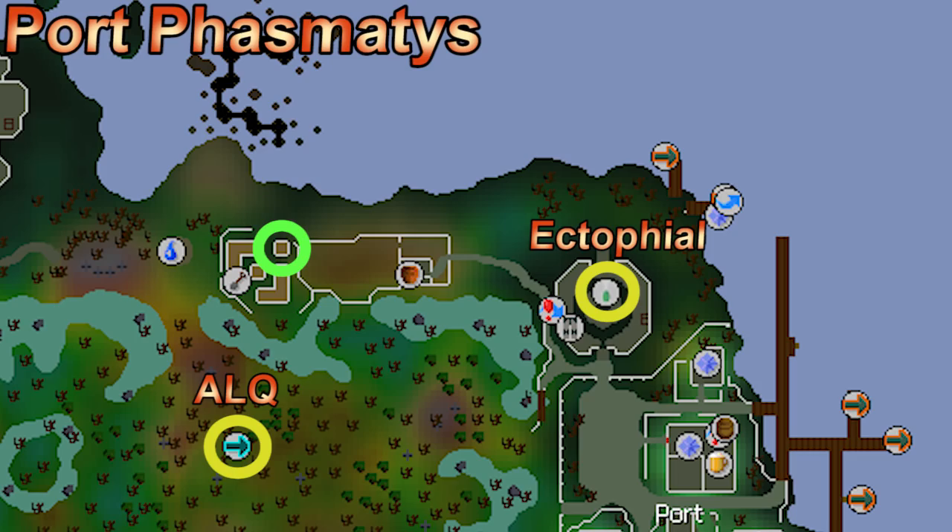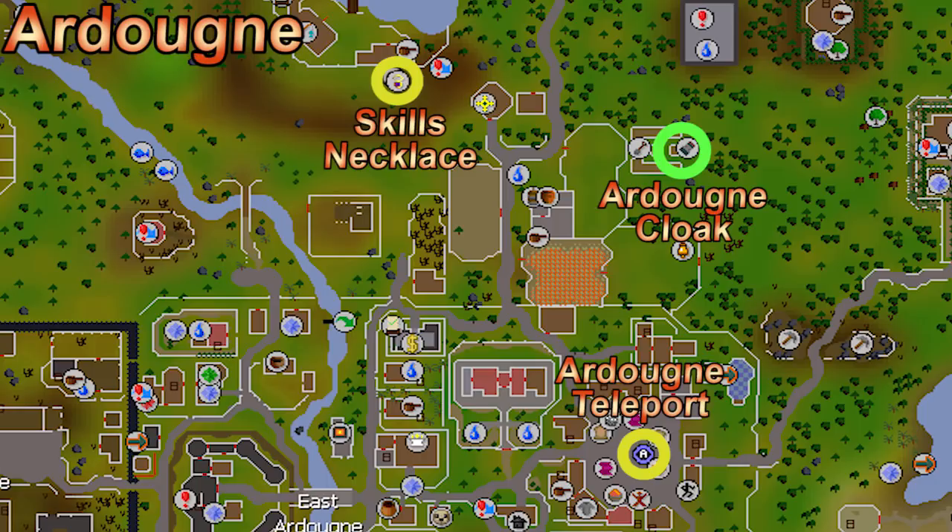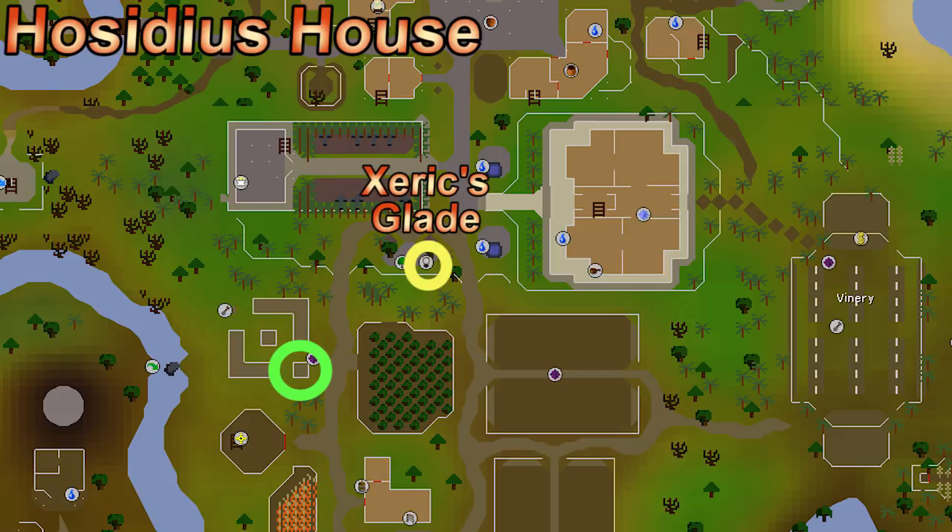There's an allotment and herb patch north of Catherby. The Catherby teleport on the lunar spellbook requires 87 magic, but even the Camelot teleport gets you close. North of Ardougne there's another group of patches — the ardy cloak 2 teleports you right here, and hard diaries give unlimited teleports per day. A skills necklace to the fishing guild works, or just teleport to Ardougne or Camelot and run south. The last herb patch paired with an allotment is in the Hosidius house — the xeric's talisman to xeric's glade is a fast way to get there.